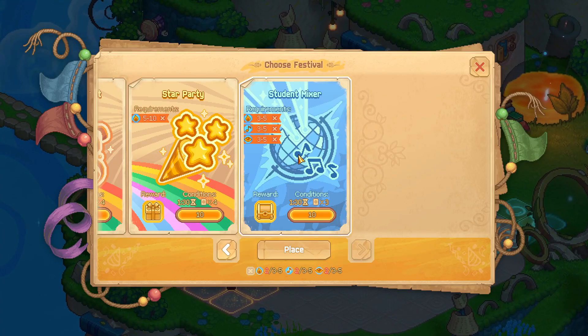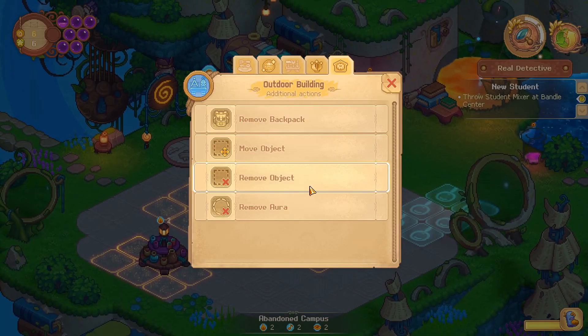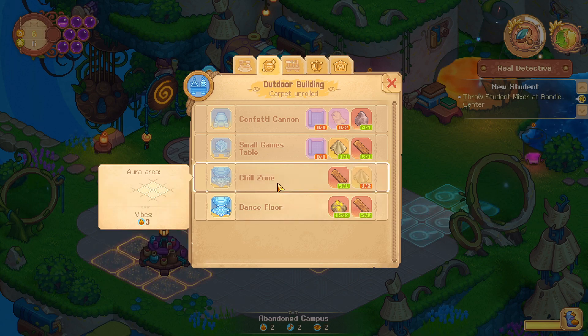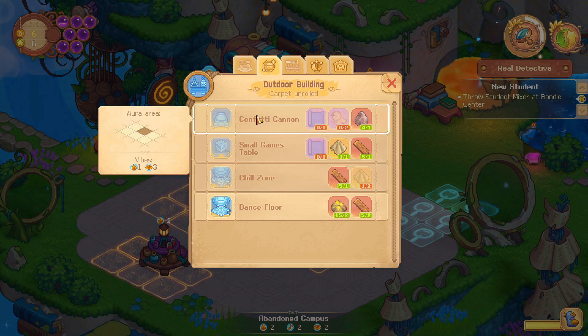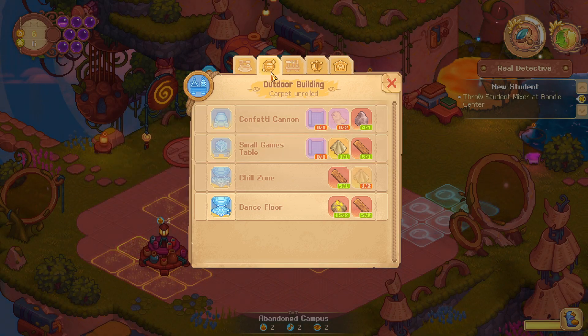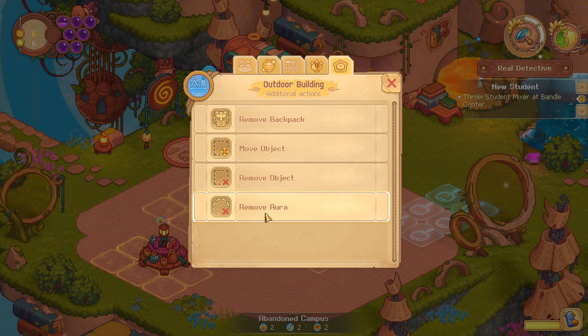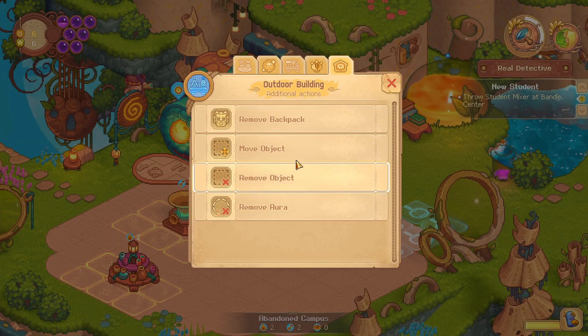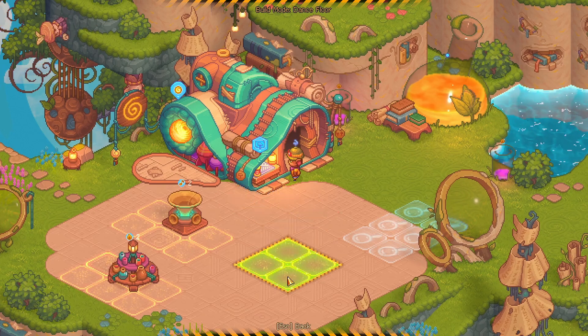So what do we need for that? We need at least three of each — the vibe, music, and whatever the eyes are. This gives us the vibe of three. Okay, so maybe we have to get rid of the stuff already on the carpet — if I remove this, I do get my resources back. And then in that spot I'll be able to put the dance floor because that's the only place it fits.